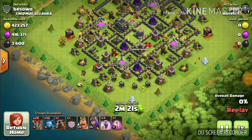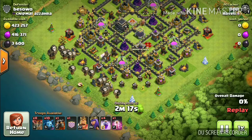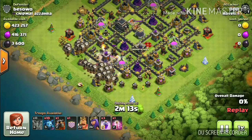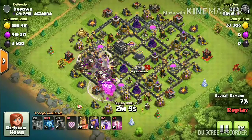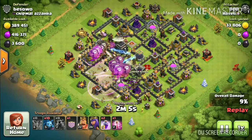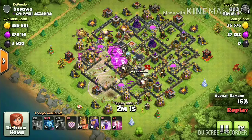First, we will drop a lava hound towards one of the air defenses, then drop all the balloons in one line behind that lava hound, then drop a rage spell so that the balloons can move faster towards the base. Also drop another lava hound towards the other air defense.